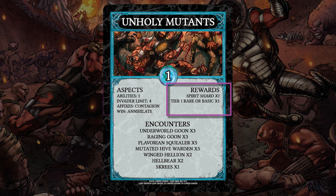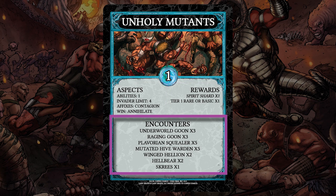Next are rewards for the campaign. Prime rewards are rewards given when you beat the campaign for the first time. Standard rewards will be rewarded each time you beat the campaign. The encounter section will tell you how many of each corresponding encounter card you'll need to make up the encounter deck for the campaign.